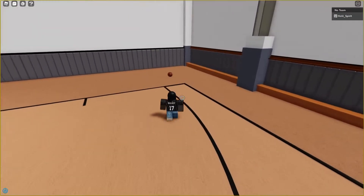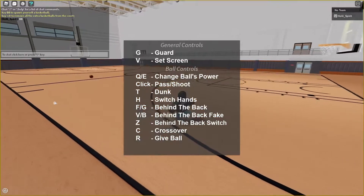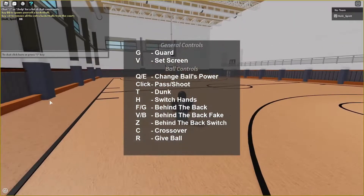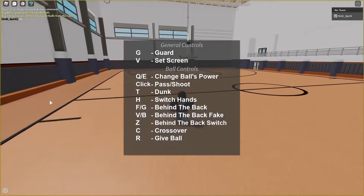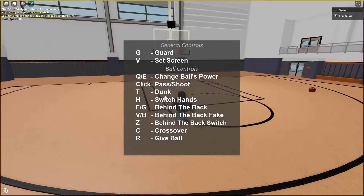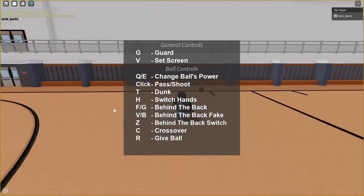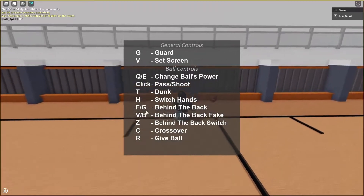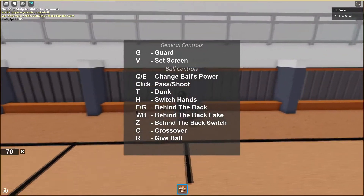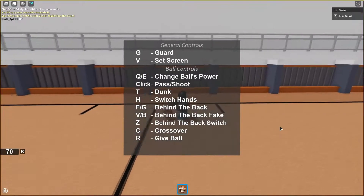I am terrible. How do you switch arms? It says U to guard, set a screen. Q and E are the release power, T is to dunk, H to switch hands. That's pretty horrendous. F and G's are behind the back — oh, I guess F is to the right hand.